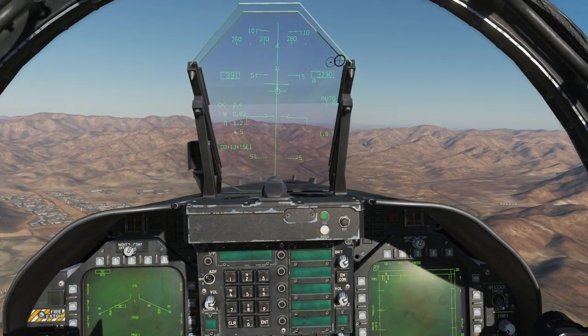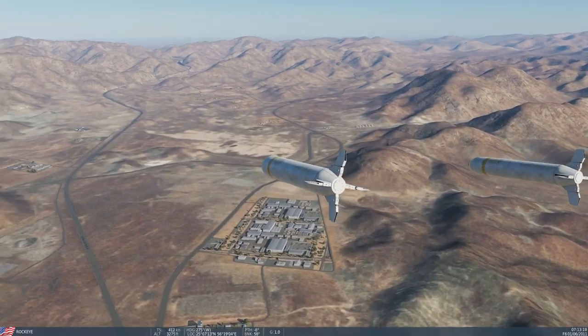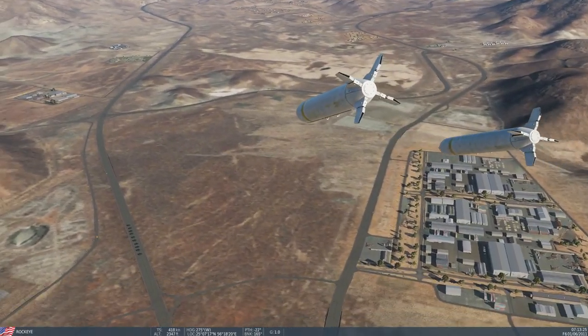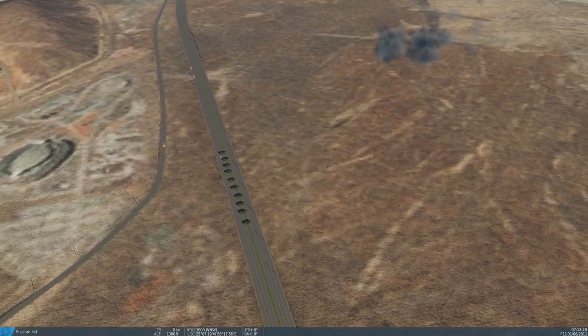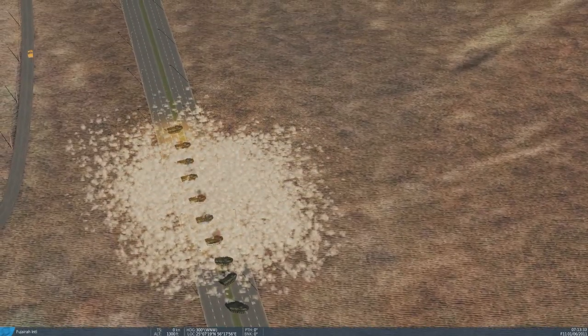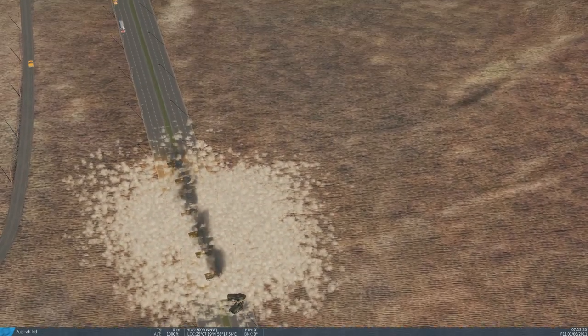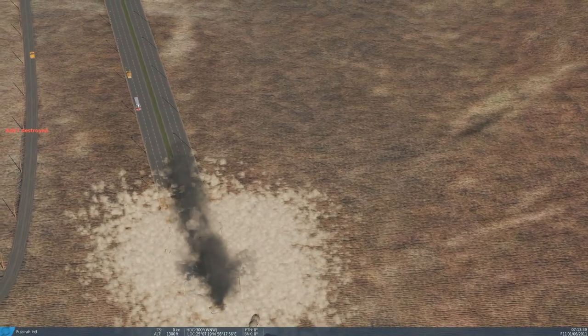Press and hold weapon release — bombs away! Enjoy the fireworks. And that worked really well — some destroyed vehicles! That's how it works. As of January 2020, I look forward to redoing this video a fifth time when they change it again. I hope you enjoyed that — bye!